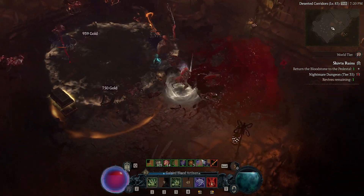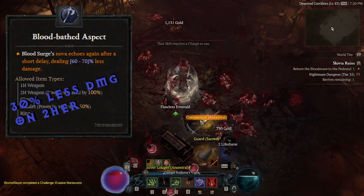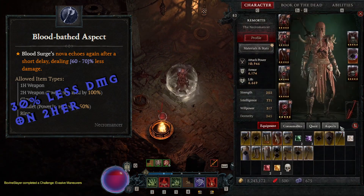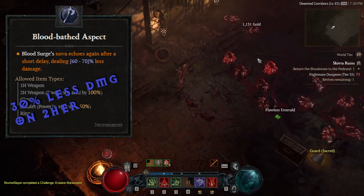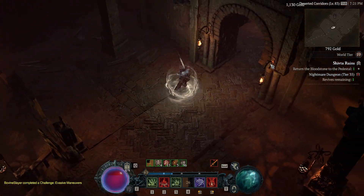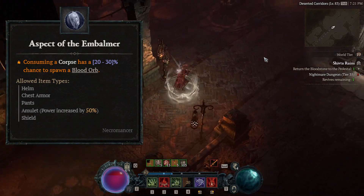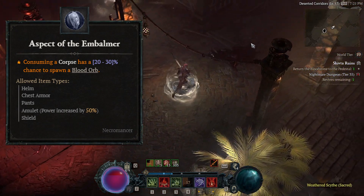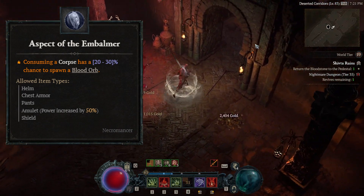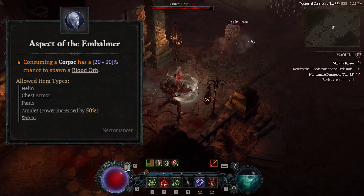Here are the core aspects of the build. Starting with the Bloodbathed Aspect — this will make your Blood Surge nova strike twice, with the second strike doing reduced damage. You'll want to put this on a two-handed weapon, or if you opt to use a one-handed weapon and a focus or shield, go ahead and put this on your amulet. That way you can get the most benefit possible, to get more Blood Surge damage. The second aspect would be Aspect of the Embalmer. Whenever you consume a corpse with Corpse Explosion or Corpse Tendrils, you have a chance to spawn a blood orb. This is very vital to this build, as whenever you collect these blood orbs, you will increase your damage, as well as give yourself fortify — which will also increase your damage — and of course they heal you as well. For the Aspect of the Embalmer, you can place this on your helmet, chest, or legs.